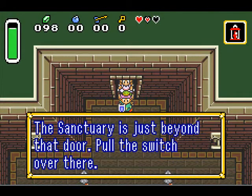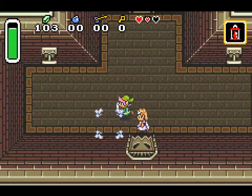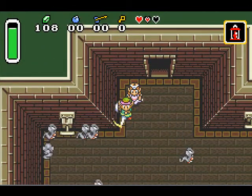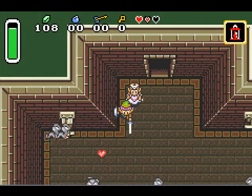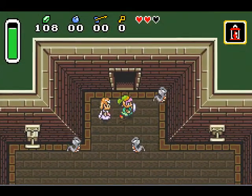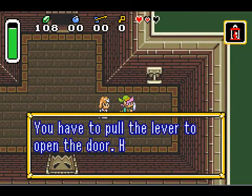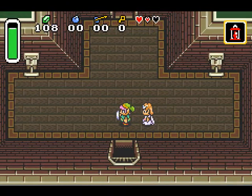Now notice how she specifically doesn't state which switch to pull. I know which switch to pull already, but I'll demo what happens if you pull the wrong one. Ropes drop to the ground, so I'm just standing here and slashing. Try to kill them before they can get to me. That's what happens if you pull the wrong switch. She starts up the dialogue if you're on the right one, though. Then that door opens and you go down this way.